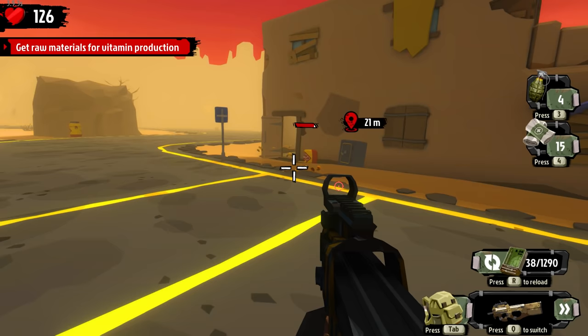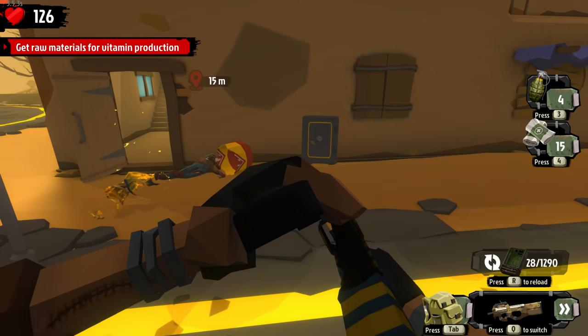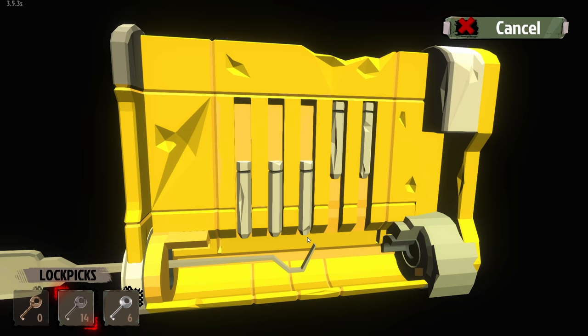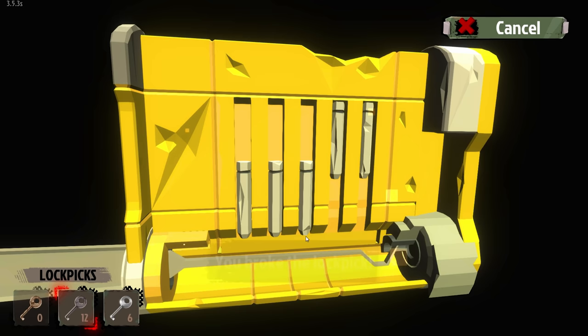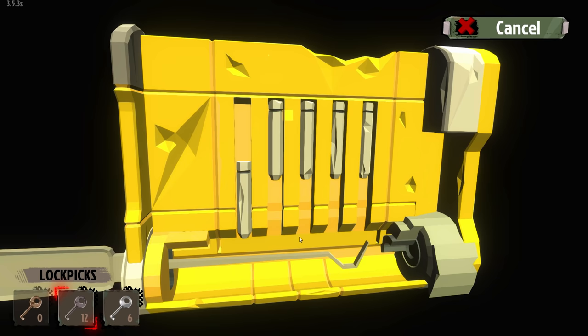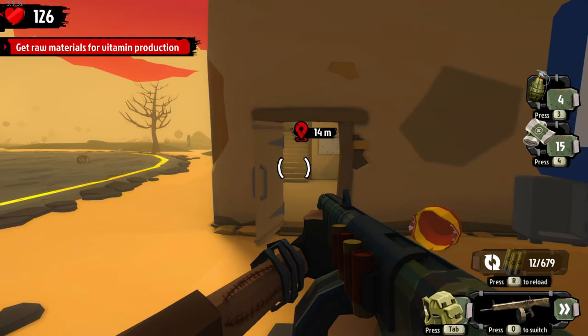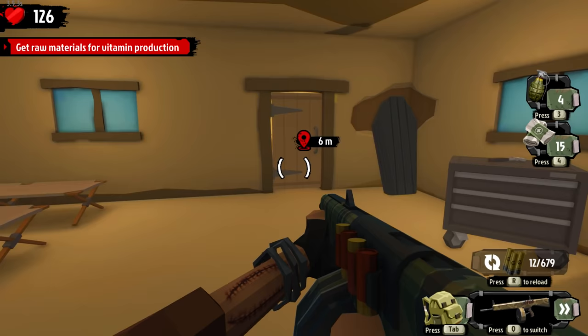That killed him - must have been one of the weaker dudes. There's a safe - should I go for it? Oh my god, I broke it. I've invested in lockpick but now I'm starting to invest in trader. Someone recommended trader because it's going to lower prices, so if I go to buy a gun it'll be cheaper.